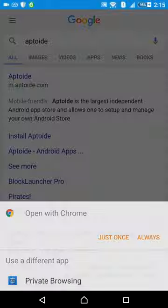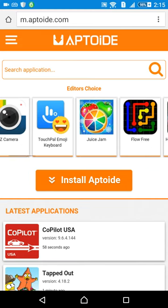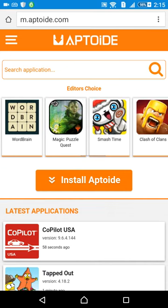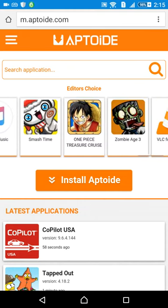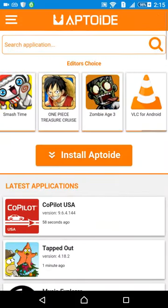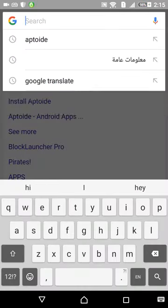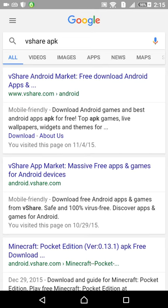This is for Android. I'm not sure about iPhone iOS. You can install Aptoide, but I already have it. VShare is more helpful than Aptoide, so go with VShare.